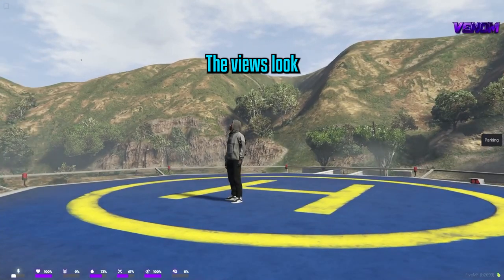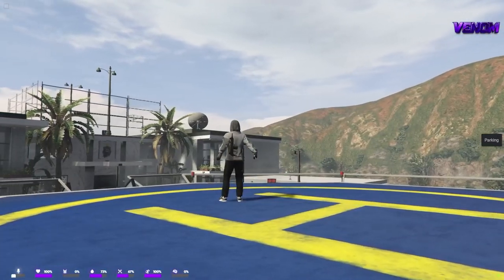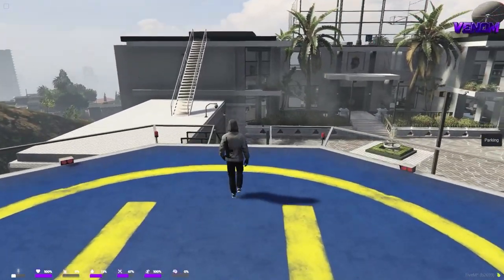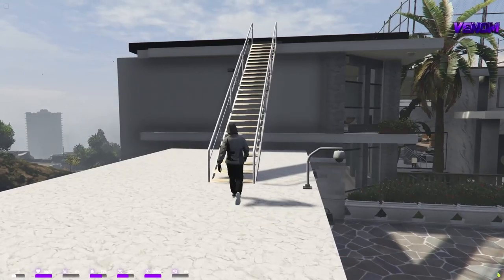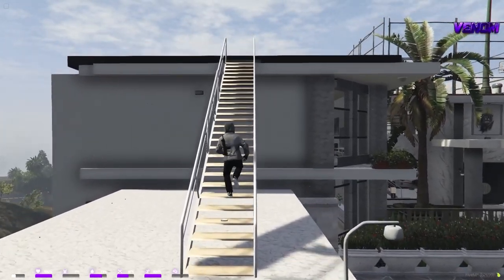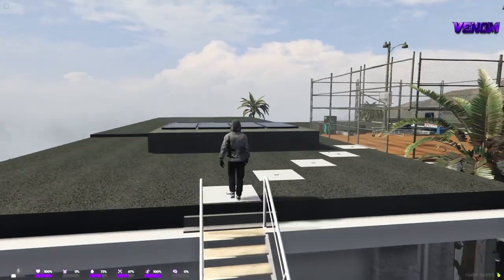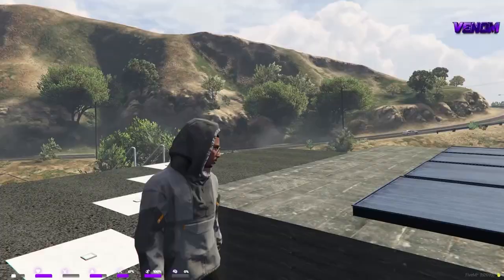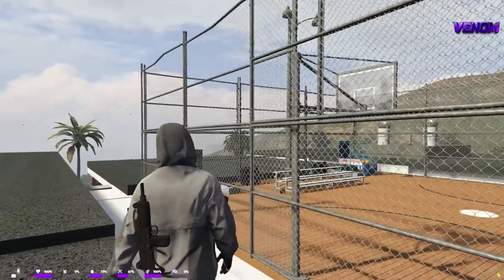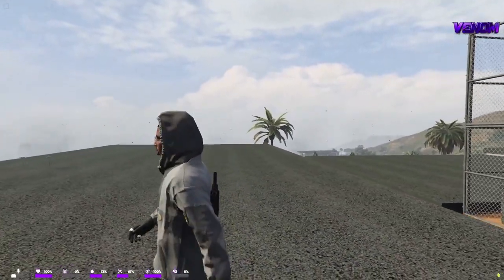Look at the view — the views look amazing, man. You gotta love it. This is the crib. So to continue the tour, we're going to head up here. Upstairs we got a nice little basketball court. Cool vibes up here. We got to have the solar panels, you know. I don't want to show you guys the backyard quite yet.